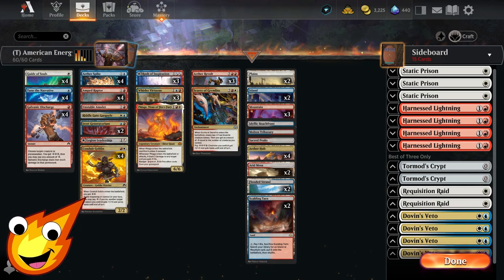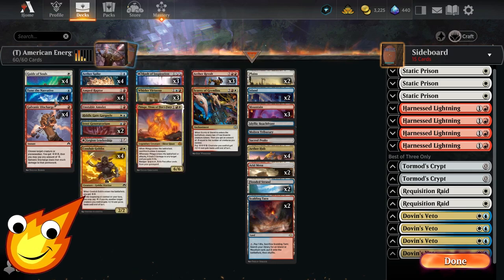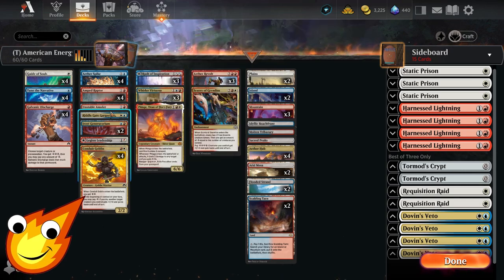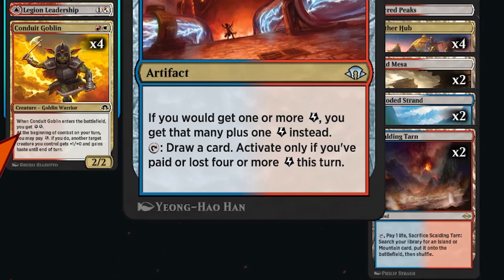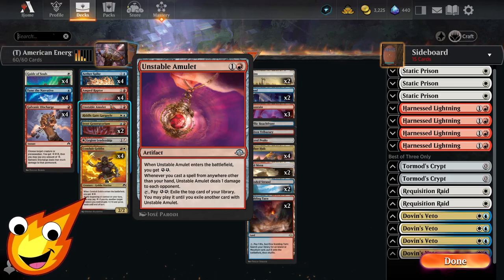For support pieces, you mostly want ways to take advantage of stored energy. Galvanic Discharge is your key removal for enemy creatures or planeswalkers. 'To the Narrative' helps you draw a card and get extra energy. You can then scale up your counterspell with Ether Spike — really awesome and hilarious when your opponent isn't prepared. Unstable Amulet provides extra card draw, and Janitorium also generates energy, giving you an extra +1 energy on top of whatever you gain, letting you draw a card if you've paid or lost four or more energy in a single turn.